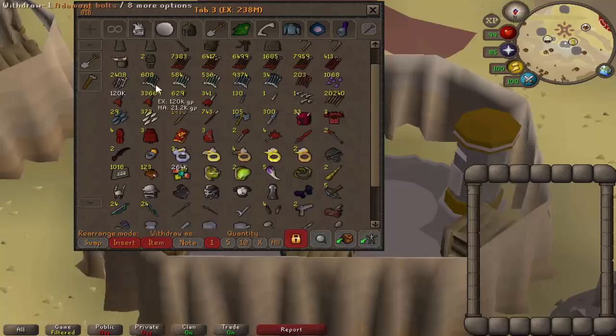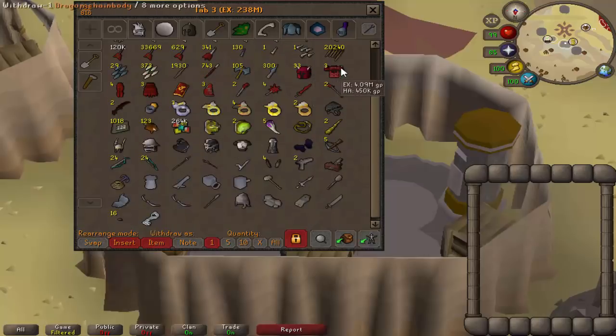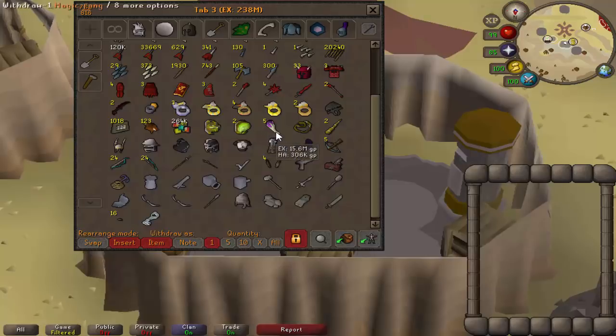Otherwise in this tab, just ammunition, all my Dragon drops — I've got a lot of Dragon med helms — and a few bits of everything else. Two Abyssal Daggers, one I got from Abyssal Demons which is pretty rare. All of my rings from Dagannoth Kings — got a fair few of those, just missing the Warrior Ring. My Zulrah uniques — no duplicate Tanzanite Fangs, but we're not going to mention that. Other bits and bobs for PVM: my Void, Cannon, that sort of thing.